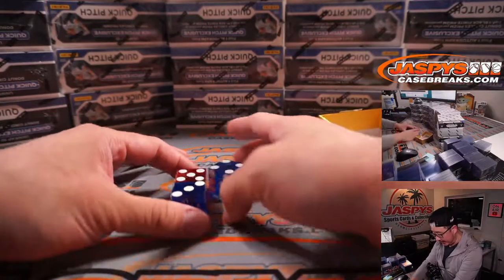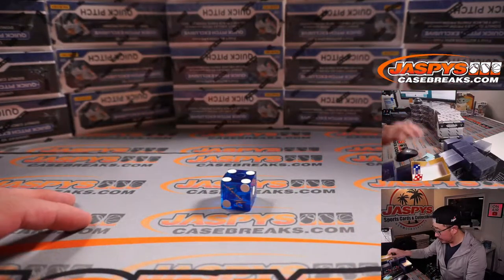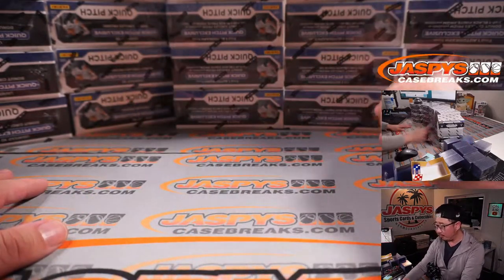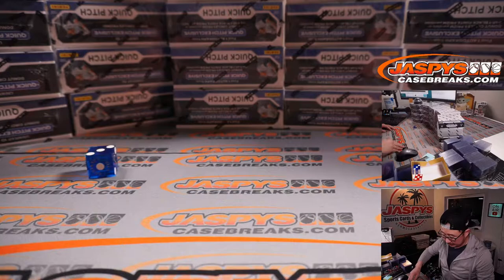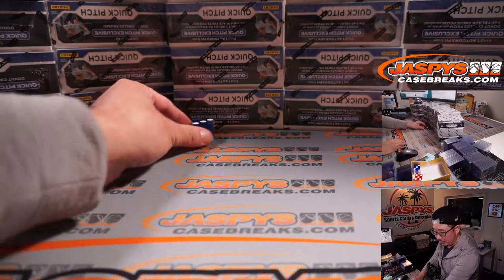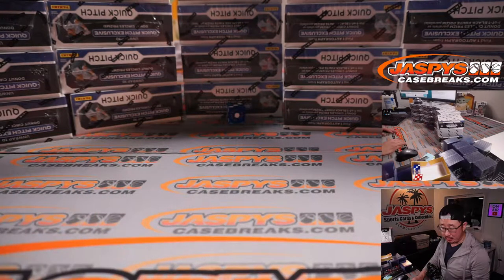I'm going to select a die — select that one. And we'll go one through five on the dice roll. If I roll a six, we'll just roll again. Three. One, two, three. So that's the stack we're going to do.